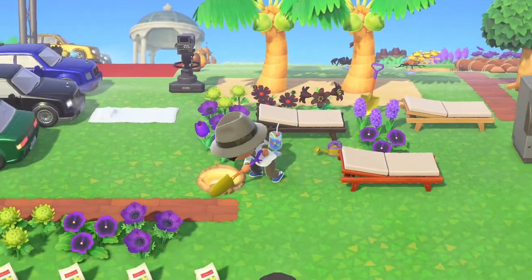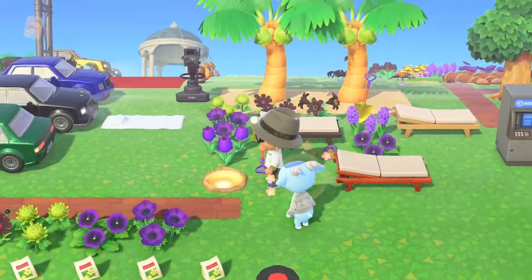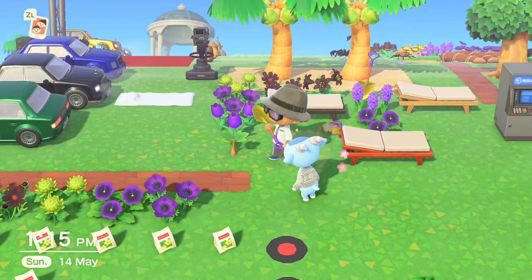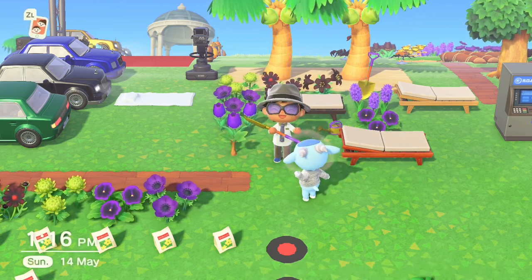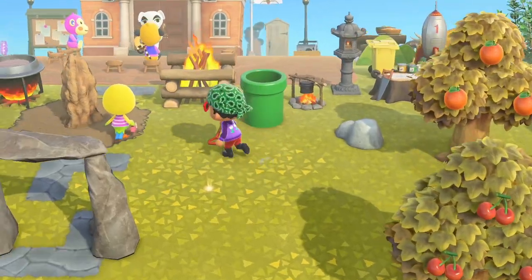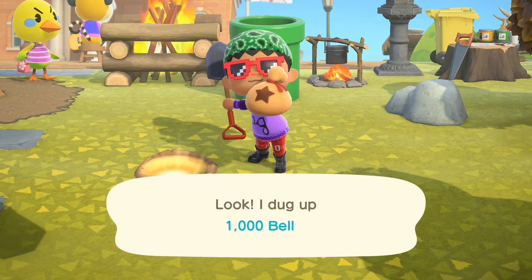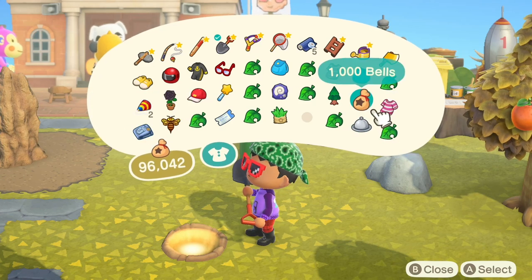Unfortunately, the game limits how much you make back — you'll only get 3 bags of 99k bells 30% of the time; the other 70% you'll only get 30,000 bells back. So your best bet is to put in 10,000 bells to guarantee a profit. What I haven't tried is planting 99k on days you've got good luck with money — on those days you'll get 5k out of the golden hole, so that's your cue to try your luck with 99k.